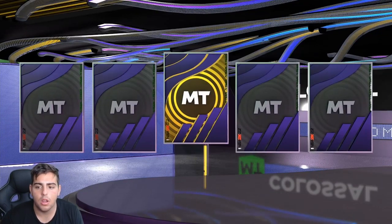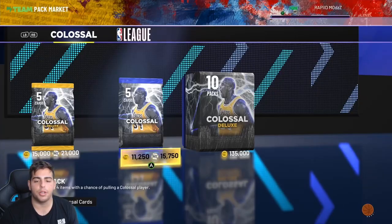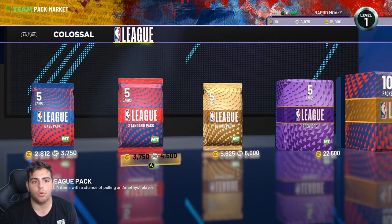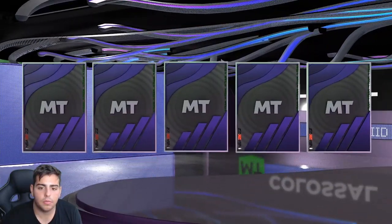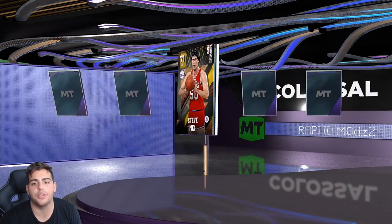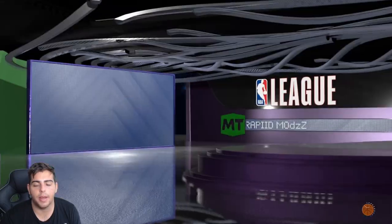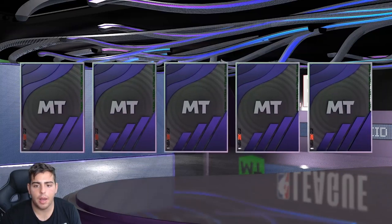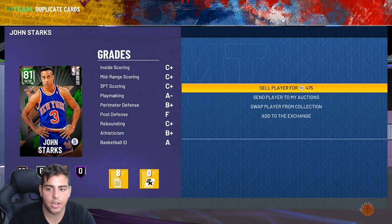Let me know in the comments if you want to see me pop more packs. We got a sapphire — these packs are pretty doo doo. We've got room for one more so we'll send it. Gold, gold, gold — ah, the dud pack. Steve Mix. With 3,750 left I have enough for one league pack — imagine we get an amethyst. That pack opening was pretty doo doo, but I'll take it. Nice emerald! Jon Starks — I actually already have him.